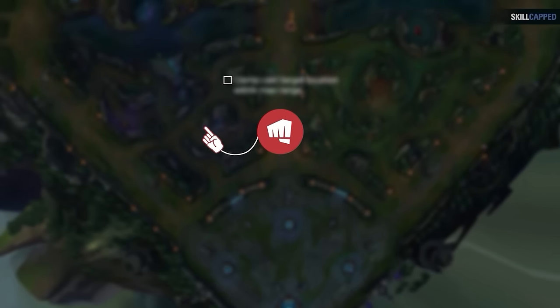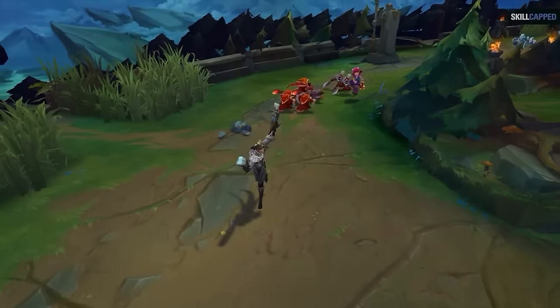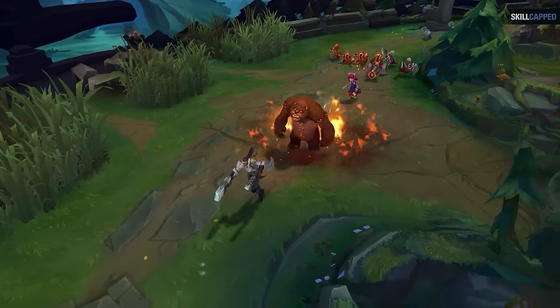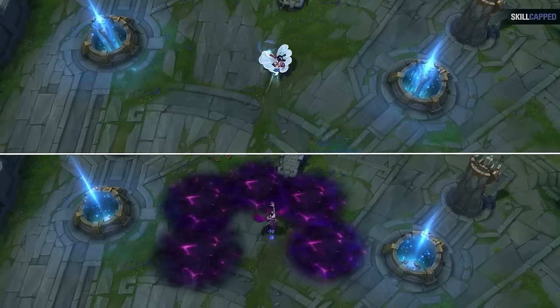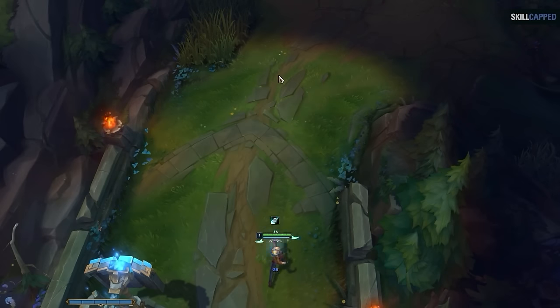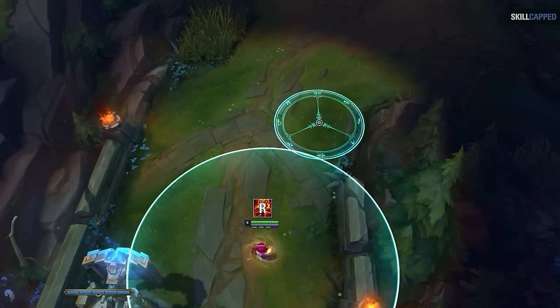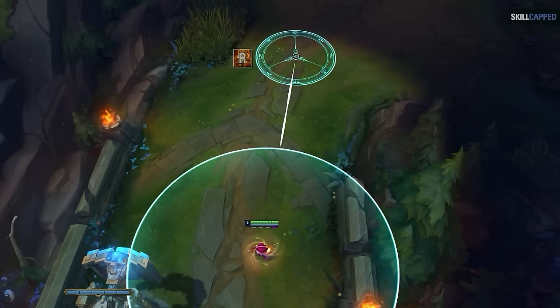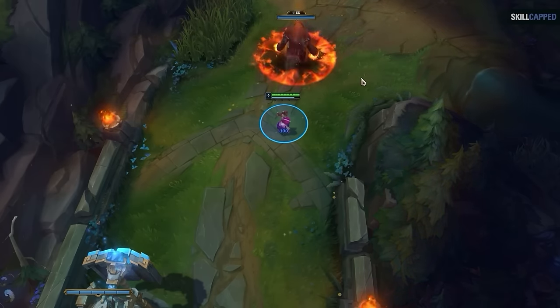Starting us off, there's a brand new setting Riot has added that has been 14 years in the making, and it changes everything. Have you ever tried to flash-ult as Annie and nothing happens for a second until you finally dropped Tibbers? You weren't lagging. For League's entire lifetime, skillshots operated in one of two ways. If it was a projectile known as a line missile, such as Ezreal's Q, then even when your cursor was far away from the spell's max range upon casting it, it would instantly fire. Compare this to a spell like Annie's ultimate — this is not a line missile, so if you cast it outside of its range, the game will force Annie to walk forward until she's in range and then it fires.